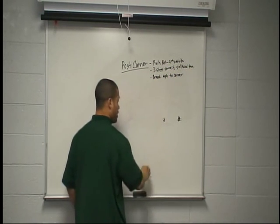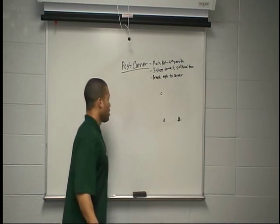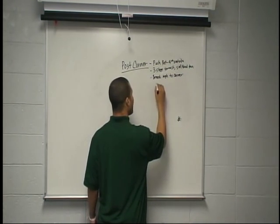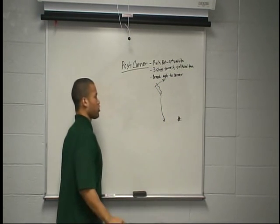Doesn't really matter what coverage it is. If we've got a corner sitting inside, we've got to step at his leverage on the post. We want to win to the post, get him to open his hips, get your head turned, and then burst out on the corner route.